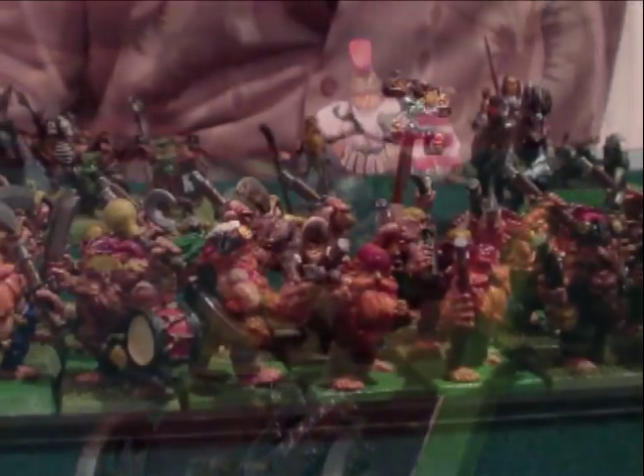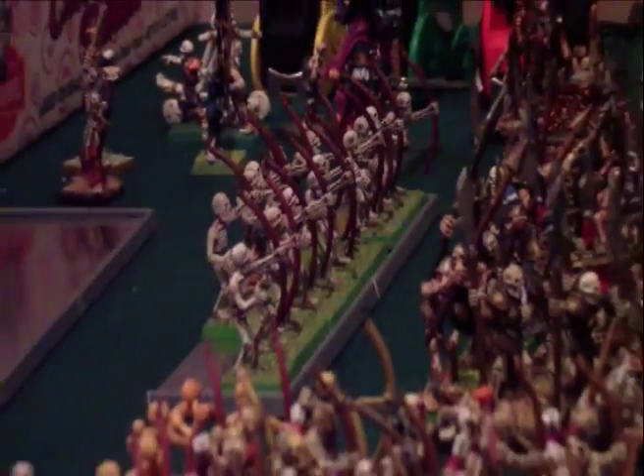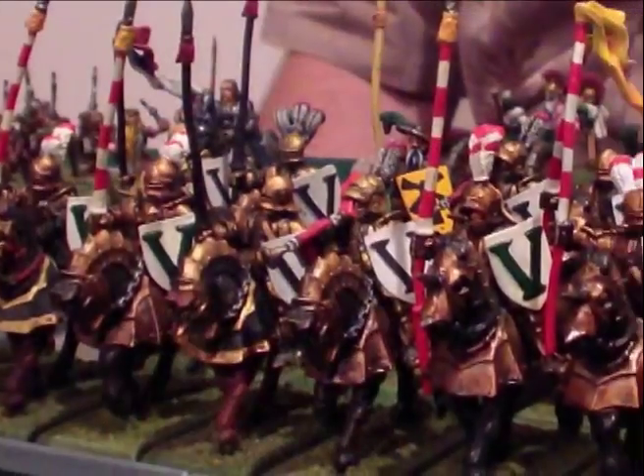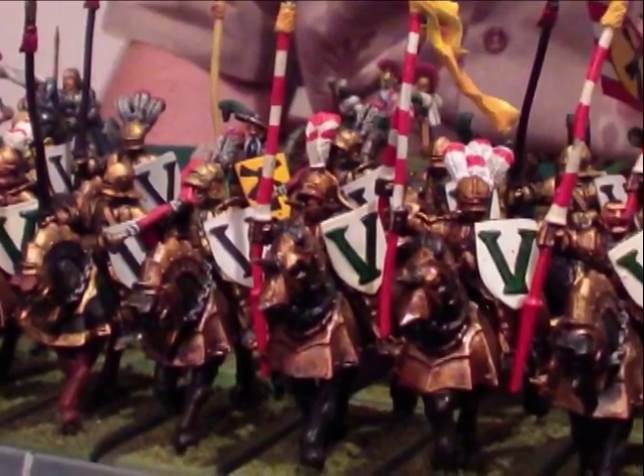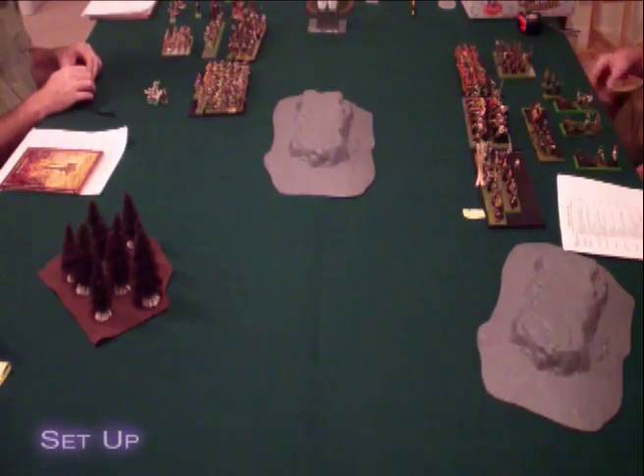Our playing surface is one foot wider than regulation, so the outermost 6 inches on the right and left sides of the screen are considered to be off the board. Our terrain pieces consist of two hills and a forest that everyone avoids, and a mist-wreathed swamp and a building at the top.